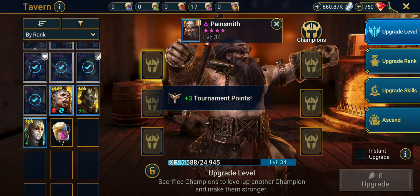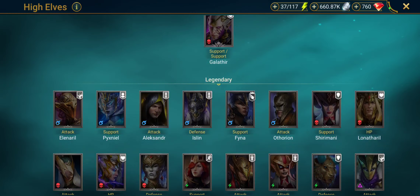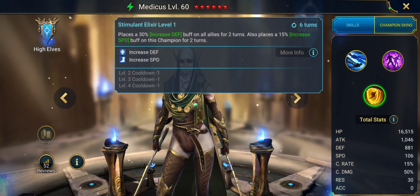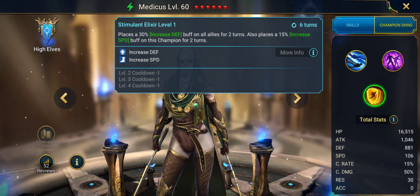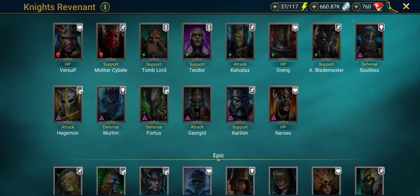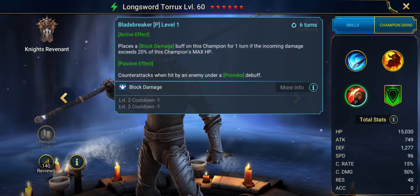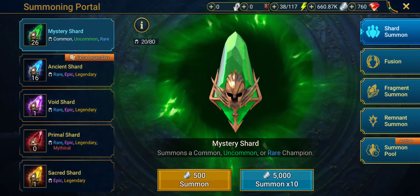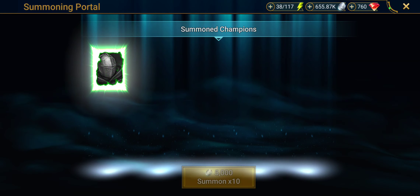Speaking of which, holy hell, I got a lot of that character. So the first character we got there was Medicus, a support for the High Elf faction — they are a support in the sense that they buff champions. And then we got a three-star Knights Revenant with Leech. Might have to join my faction crypt team. We've got 26 more at least.